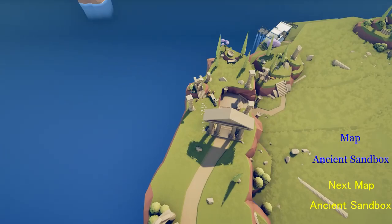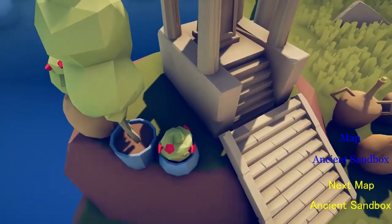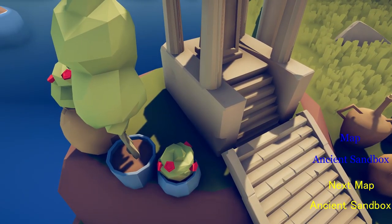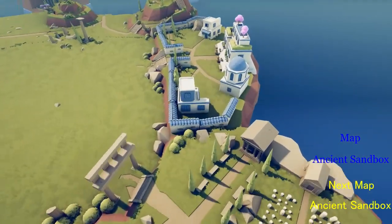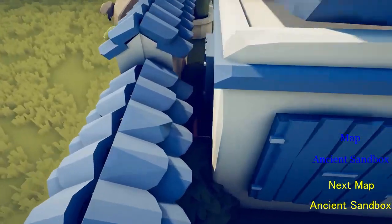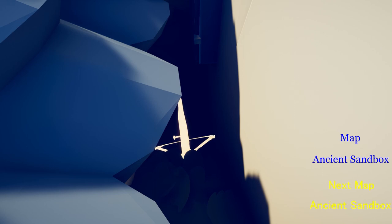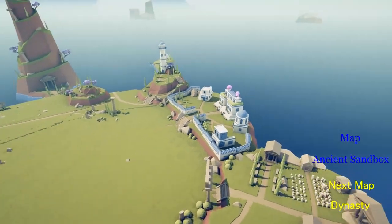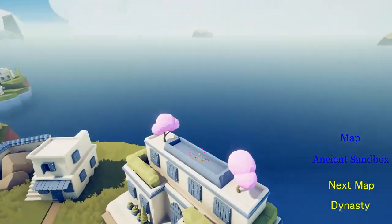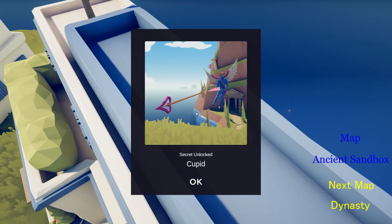Turn and go down, and right at this little building there should be a little fan. Stare at this and you get the Fan Bearer. Same place, go down here to this building, and there should be a crossbow right in between. You stare at this and you get Chukonu. Come over here onto this big building and there's a little cupid bow, and you get Cupid.